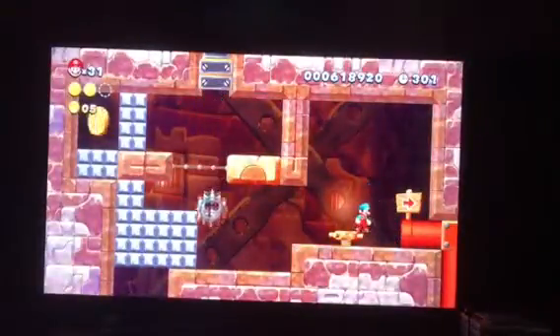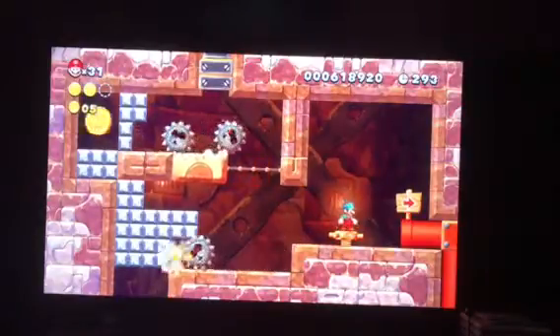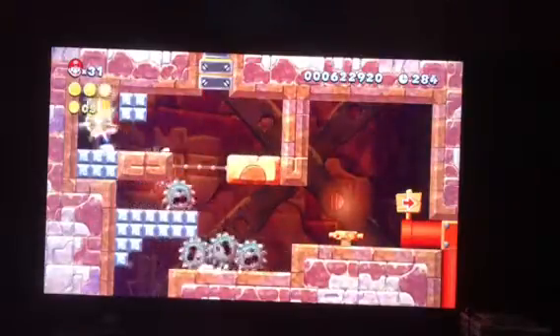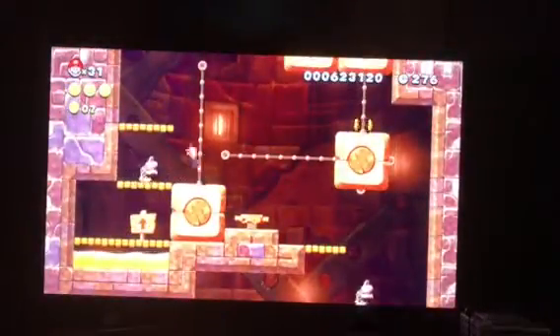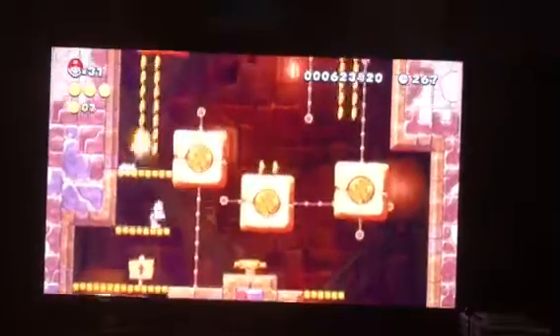Now we need to go inside this pipe to get our third and final Star Coin — this hidden pipe right here. You need to use this guy in order to get it. I have to open the paths for you — these wheel teeth things, they're very spiky like that. Now we need to spin this to kill these Dry Bones right here and then go inside one of the pipes and blast our way up to the boss.